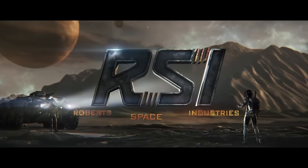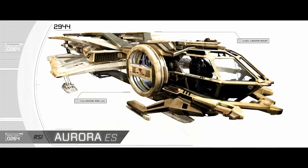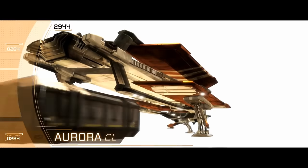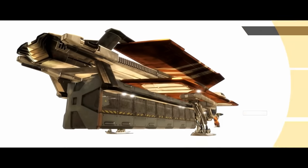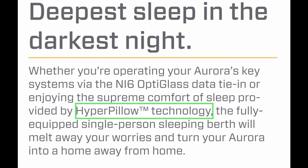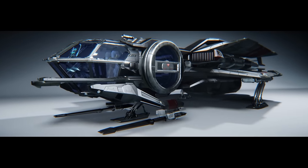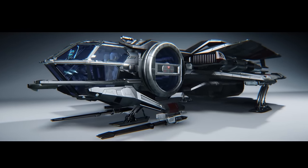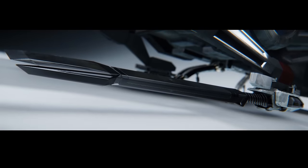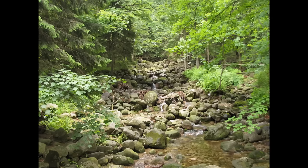Robert Space Industries kicked off civilian space flight nearly eight centuries ago, and the Aurora series has been cobbled together with spare parts from that time. As a result, you'll find a basic craft so short of features that the marketing actually makes mention of the extra comfy Hyper Pillow technology in the brochure. The Aurora MR is a combat craft only because RSI has replaced the standard discount ballistic weapons with discount energy weapons and slapped on a fancy gun cooler. This is not a real fighter.